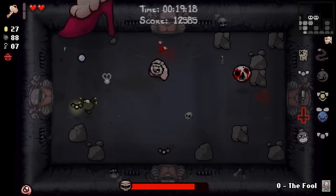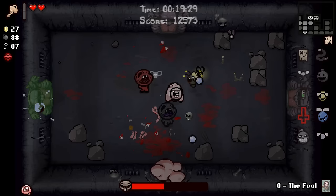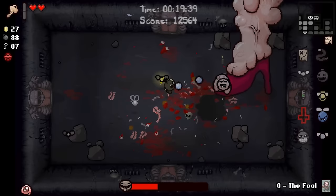Thanks for that bomb, Bumbo — very nearly screwed me. These — buying that fly from the shop is gonna be the most important thing. If we're gonna beat Mom on time, that's what's gonna help a great deal. Tinted Rock — Spirit Hearts, need him. We got hit before we picked up the Tinted Rock!